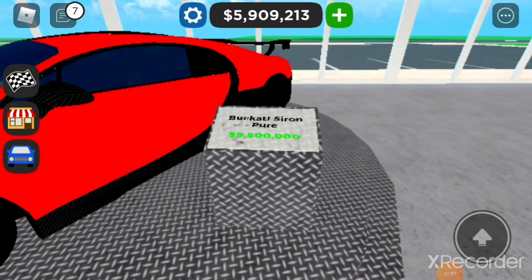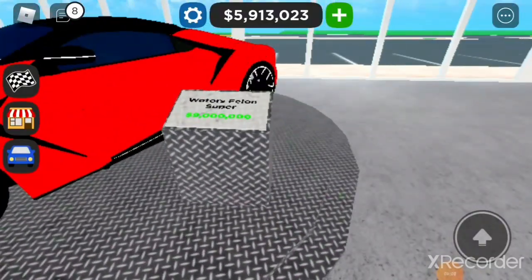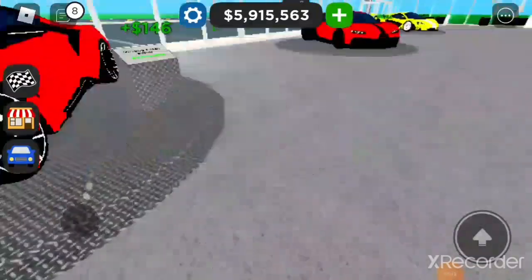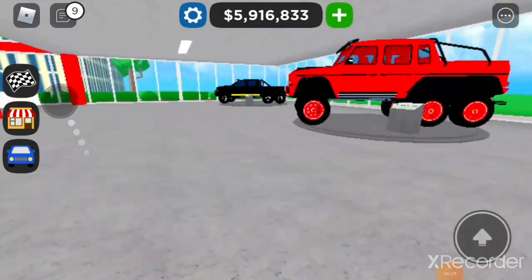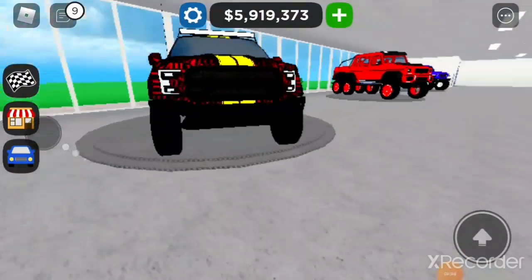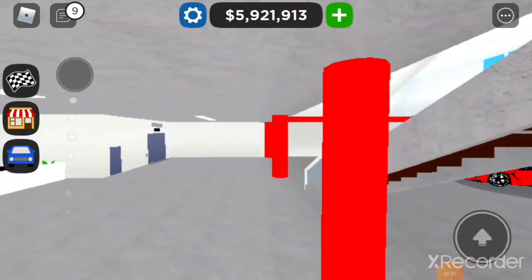I'm pretty sure this car is going to resell and it's going to be at least 15 million dollars once it resells. Then we've got the Fenyr SuperSport — I'm not sure if this car is ever going to resell. And then we've got all the 6x6s back here: the Jeep 6x6, the G-Wagon 6x6, and the Hennessey Velociraptor 6x6 with the OG limited wrap — that actually looks insane.